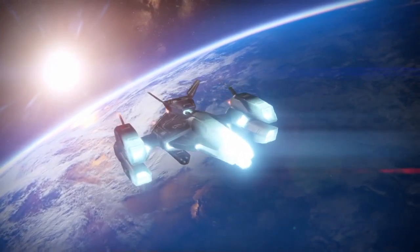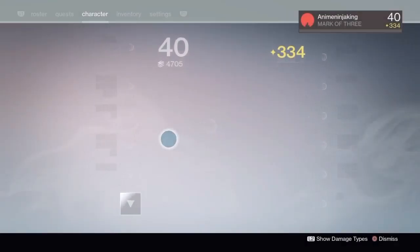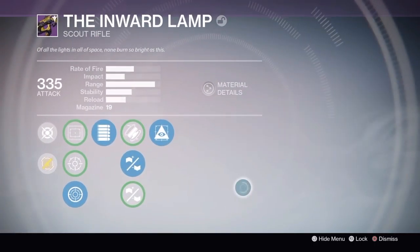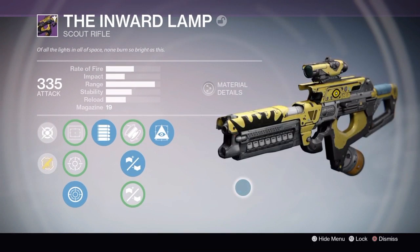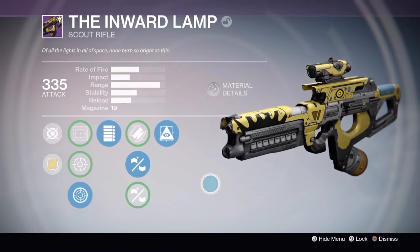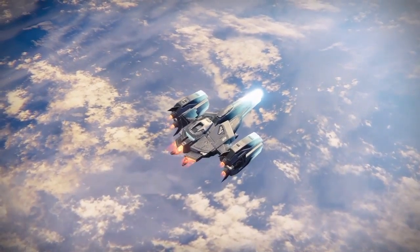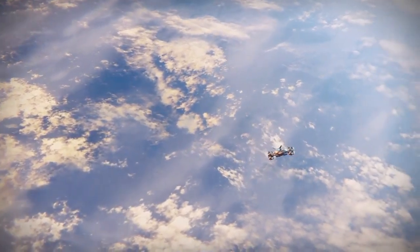We are going to go into the Cosmodrome and test these weapons out. I remember in a few PvP matches I was getting wrecked by the Inward Lamp when it was the weapon of the week. I don't know why Bungie removed the weapon of the week — they should seriously bring that back.